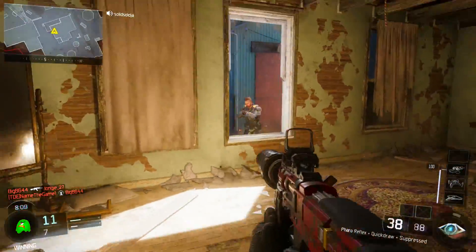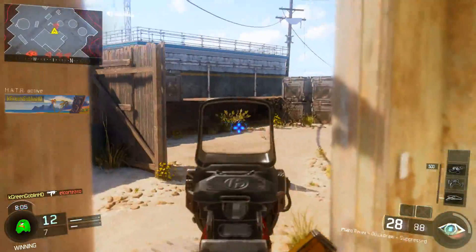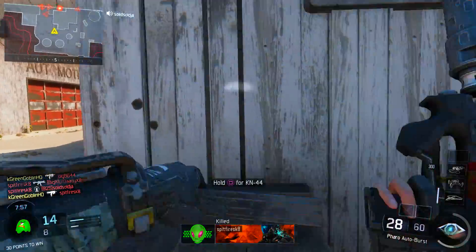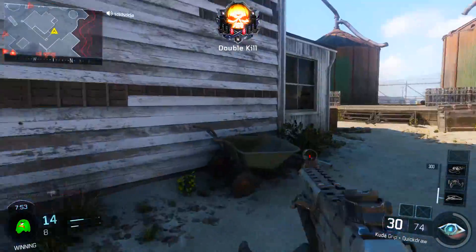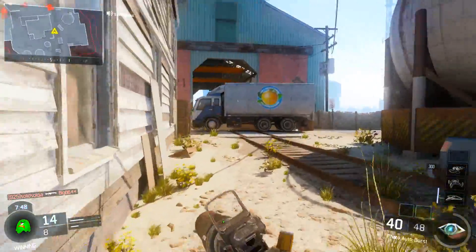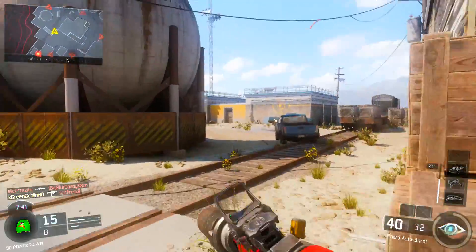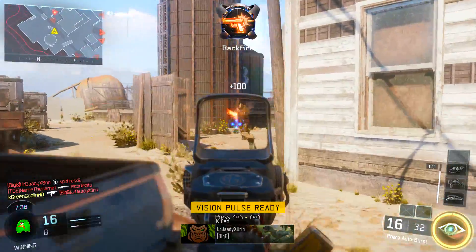The next tips are class setup tips. You want to use Stock if you're running an assault rifle — this helps your aim when strafing. Without Stock, your aim goes all over the place. You also want to run Grip since guns have quite a bit of recoil in this game. Running Quick Draw, Grip, and Stock is the ultimate assault rifle setup: you can ADS fast around corners, keep low recoil with Grip, and have stable strafe shots with Stock.